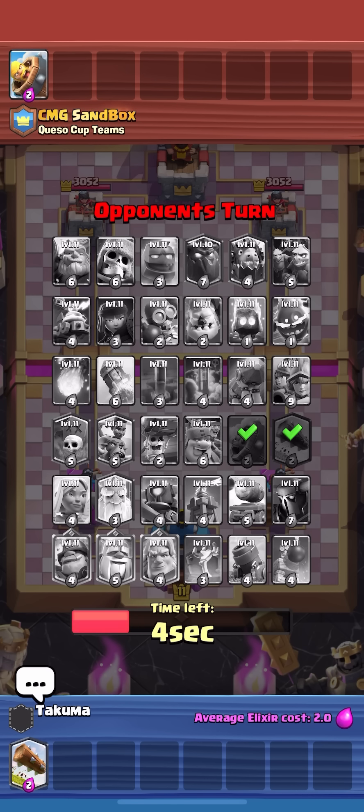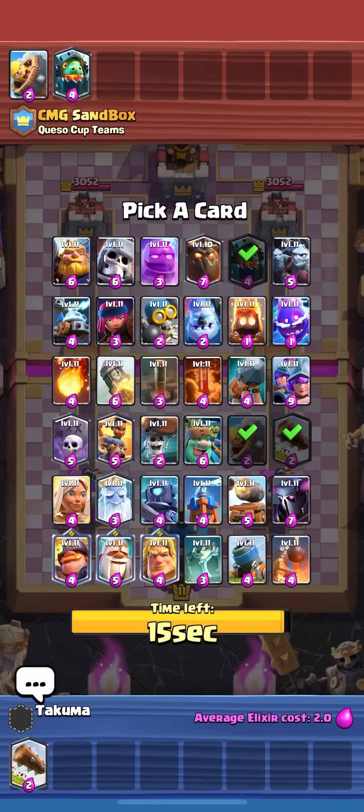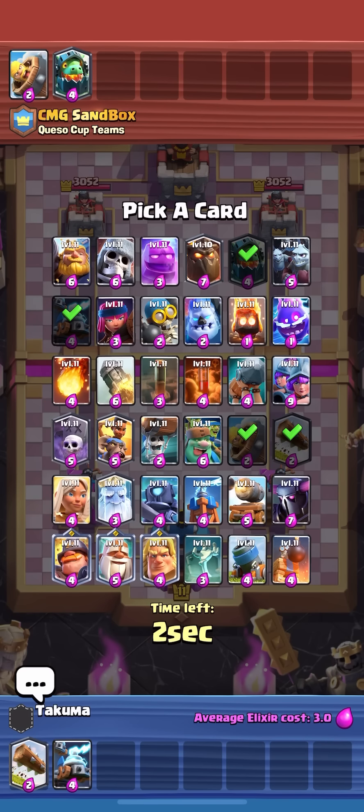He takes barb barrel and then inferno dragon — I guess that makes sense. I could go zappies fireball, but I think I want to go for a graveyard deck, because there's only RG, graveyard, and ram rider as good win conditions. Nobody's taking goblin giant or lava hound; inferno dragon is the only good air card so lava hound wouldn't make sense.